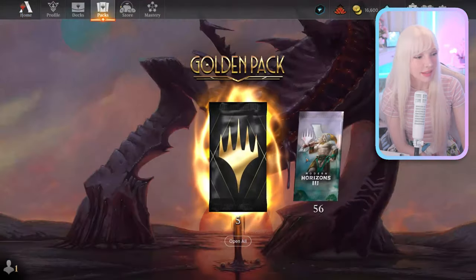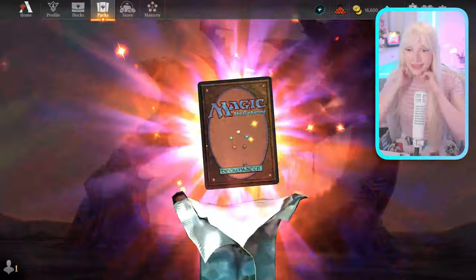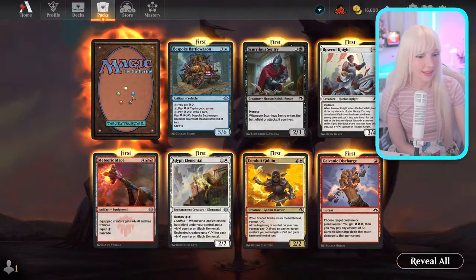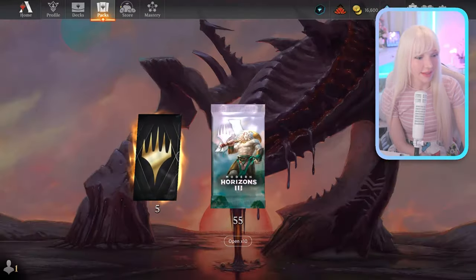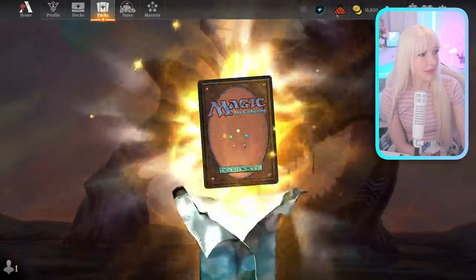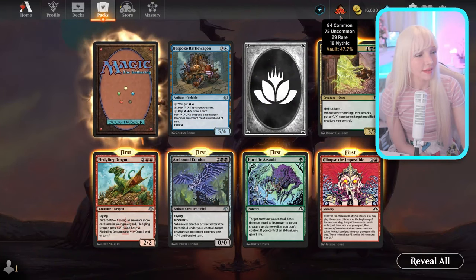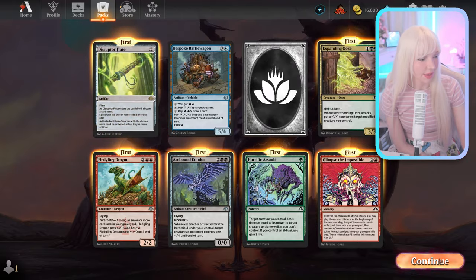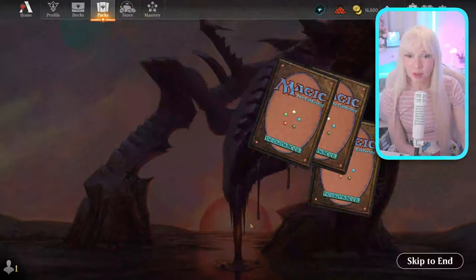Before we play, let's open some of these packs and see what we get. Nice, a mythic! How many mythics do I have? I have 18 mythics. Disruptor Flute — okay, 54 packs. Should I just open them all at once?